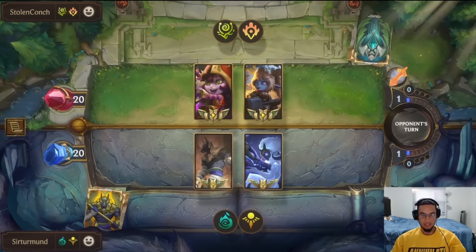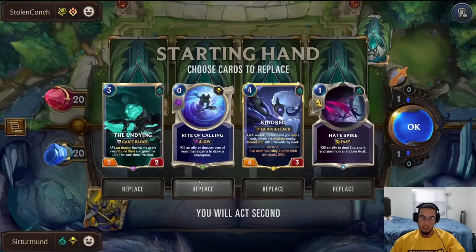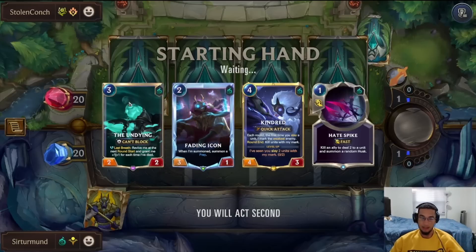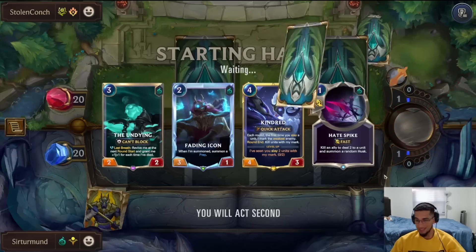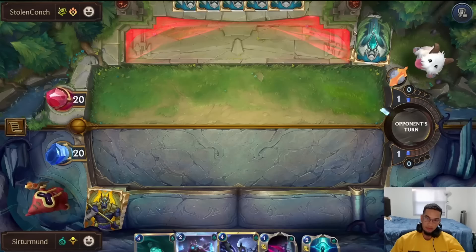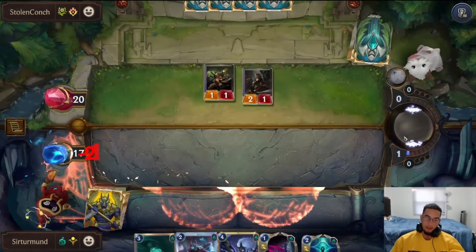In this matchup, we'll be going up against Stolen Conch — playing Poppy Lulu. Hayspike seems really good and Kindred also seems really good. Maybe we get rid of the Rite of Calling because we want early blockers. Fading Icon is probably the best early blocker we could get in this matchup. We can play Fading Icon 2, giving me a blocker for a potential Lulu attack. We get access to Prey which we can sacrifice with Hayspike. Ideally, we want to sacrifice Undying with Hayspike when Kindred is on the field. The problem is Kindred loses to Get Excited, so I need to be careful. Opponent might just rush us down.